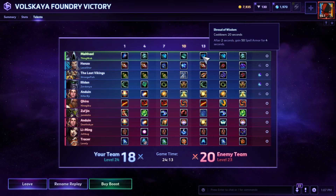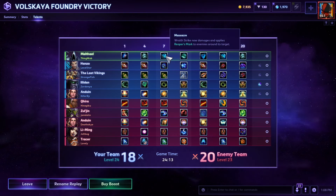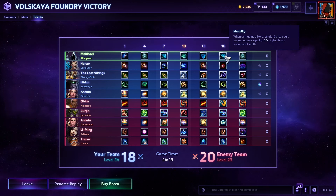Then I went for Shade of Wisdom, because on a 20-second cooldown, gaining 50 spell armor for 4 seconds is a lot — especially on a hero who struggles to stay alive. I felt like I would need this to stop Pulse Bombs, avoid getting Li Ming resets, and just for general survivability. Level 13 is where Malthael's survivability comes in. Then I go for Mortality at level 16, and this is where you go from an annoyance to the enemy team to an 'oh my god, he's going to kill all of us.' When damaging a hero, Wraith Strike deals bonus damage equal to 8% of the hero's maximum health. And if I'm not mistaken, this combos with Massacre, so in that large area your W is applying Reaper's Mark, it's also dealing 8% of their maximum health — somebody let me know in the comments.